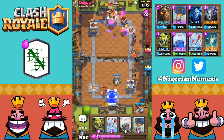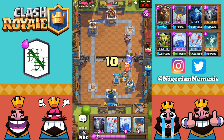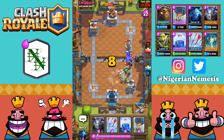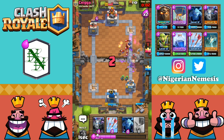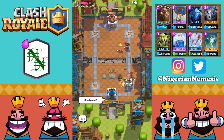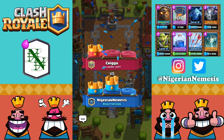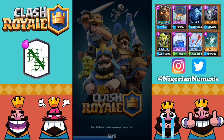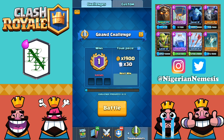He has a pretty deadly push coming with the executioner and night witch. The lava hound will take control of the bats and the executioner. Six seconds left, five seconds — I don't think he'll get to the tower in time. He's got the hog rider coming in hot. We send the lightning right here and secure the first victory of the day with the lava hound balloon deck! This deck is very strong, especially if you don't run into an executioner combo.